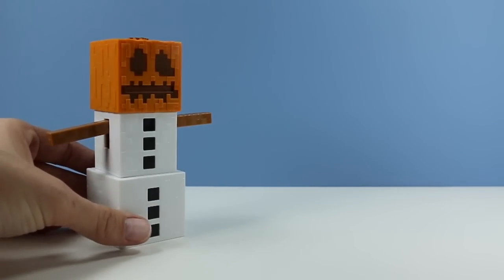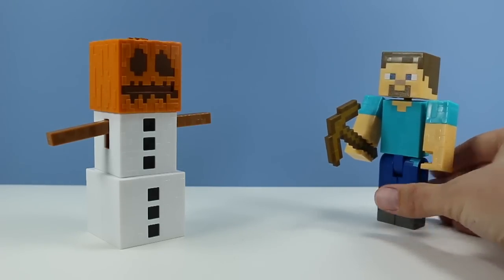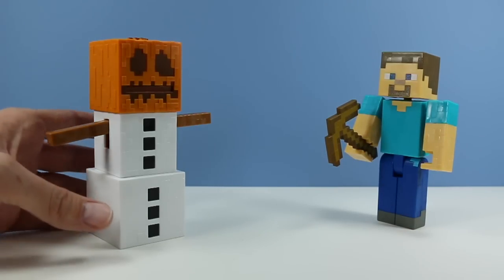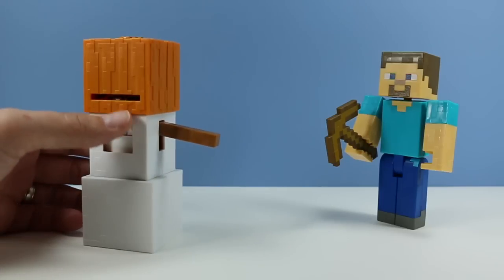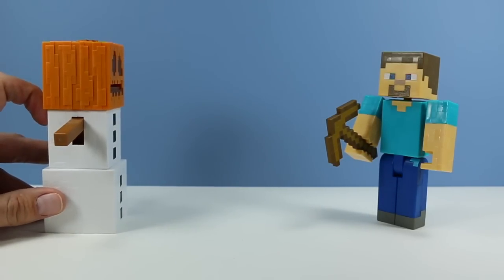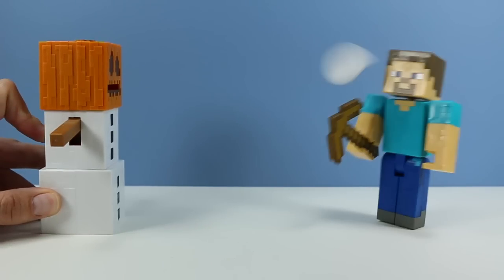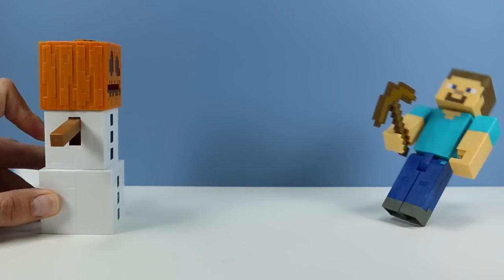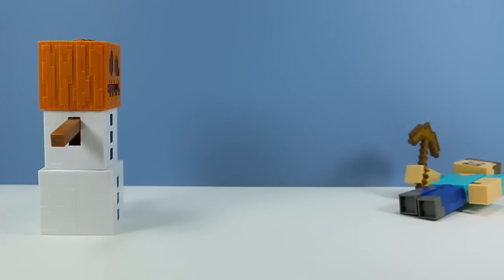We need a volunteer. Hey Steve, get out here. All right, so there's Steve. We're going to fire some weaponry at him. It looks like the lever pressed down — we'll shoot some discs right at him. Looks like it's right his height, so here we go. Disc fire one. Oh, ouch — that nailed him. I think we need another volunteer already.